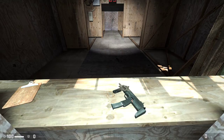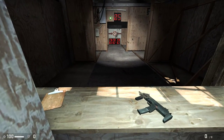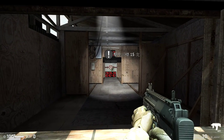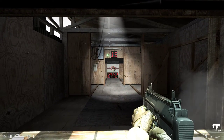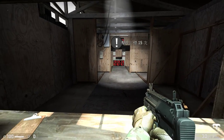Nice work with those wooden terrorists. For this next test, we need you to hit that target. Fire in short controlled bursts. High-caliber firearms can penetrate materials. Hit the target through that piece of wood.